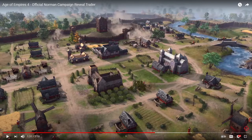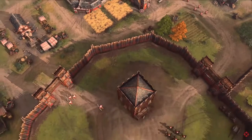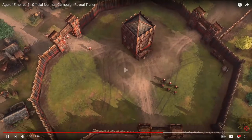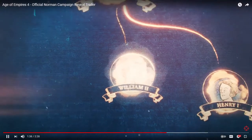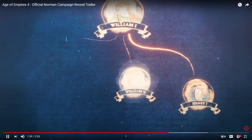Really nice - I wonder if we'd be able to build bridges in this because there's a bridge visible in the game. I don't know, that's just part of the campaign map. William must act quickly to secure his control. It is very like Stronghold in a lot of ways.